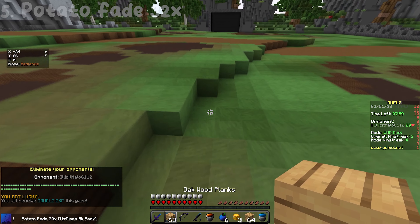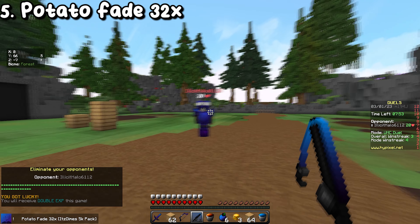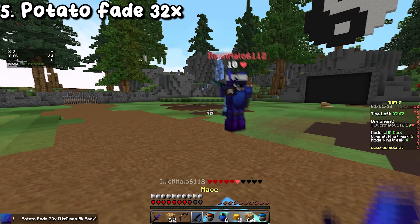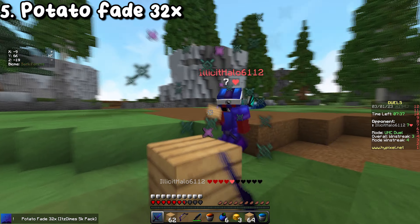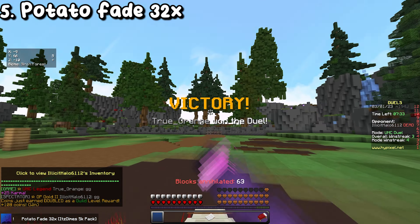This pack is a little bit older but I still really like it. The fade on the armor looks really nice, and the swords also have a really good fade as well with the diamond armor. The particles look really good too. This is also 32x and was made by Chill Diamond — it's one of my favorites.